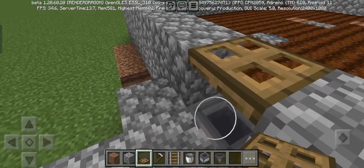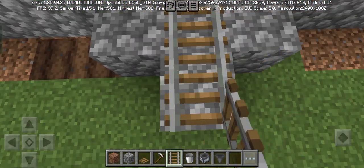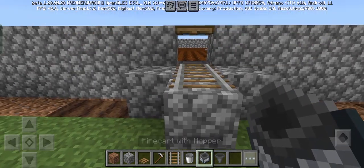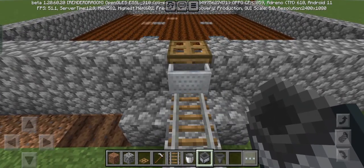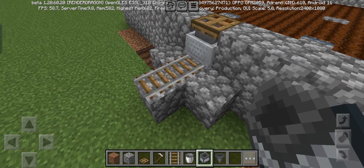Now place a trapdoor like this. Place a minecart with hopper and push it into the trapdoor like this. Make sure it's right above the hopper.